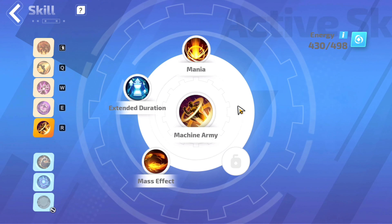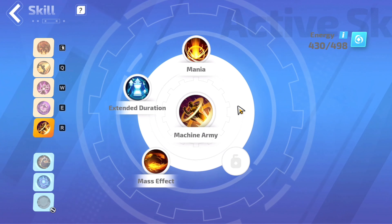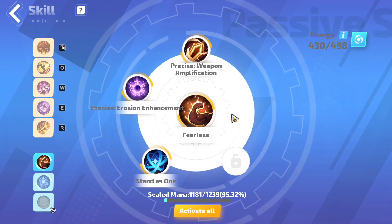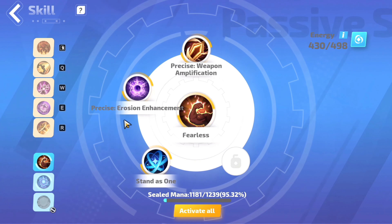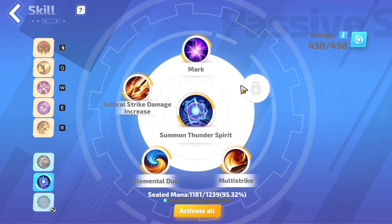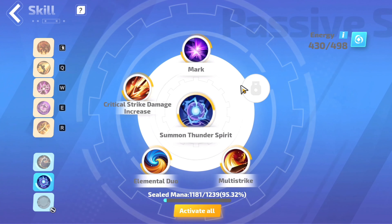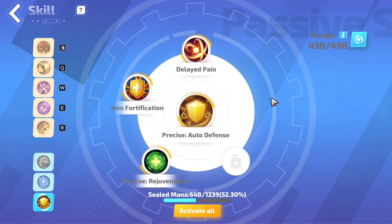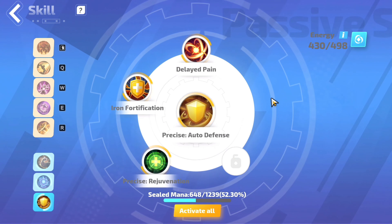For the last main ability, Machine Army, slot in Mania, Mass Effect, and Extended Duration. For the extra 3: Fearless — select Precise Weapon Amplification, Stand as 1, and Precise Erosion Enhancement. Summon Thunder Spirit — select Mark, Multi-Strike, Elemental Duo, and Critical Strike Damage Increase. Precise Auto Defense — select Delayed Pain, Precise Rejuvenation, and Iron Fortification.